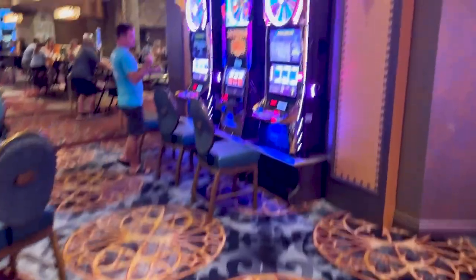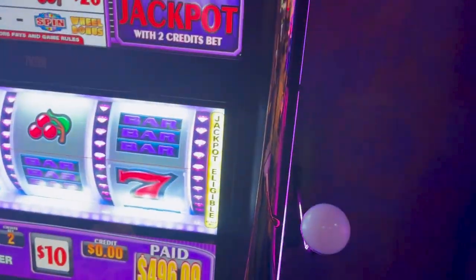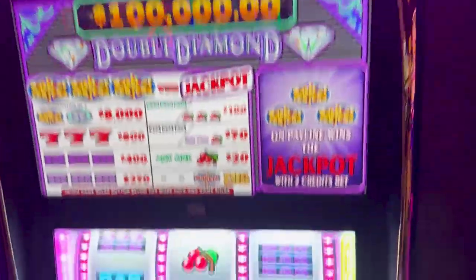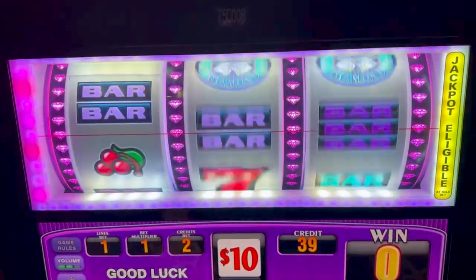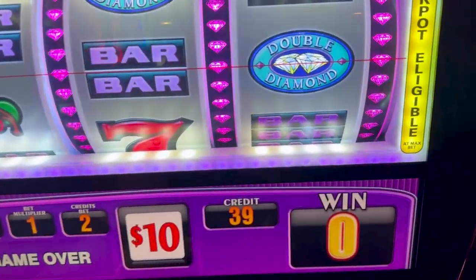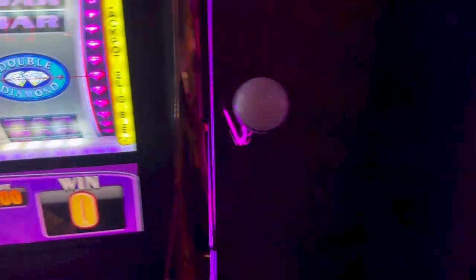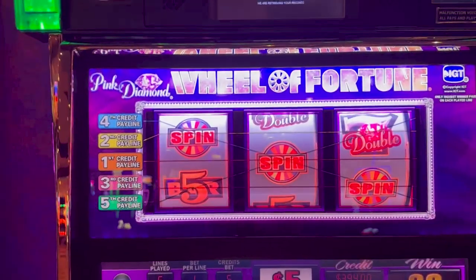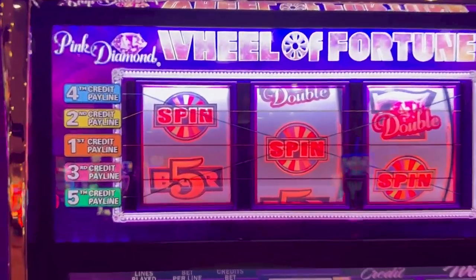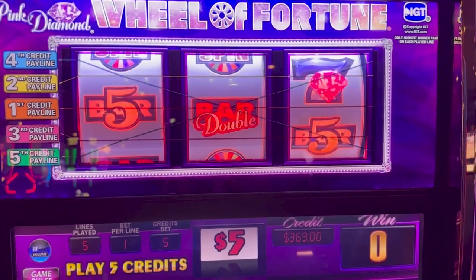We're going over here to Wheel of Fortune - five credit, two credit, $20, $25. Some expensive Wheel of Fortune. Let's do this one. Got to go for this jackpot, right? Six jackpot - we're so glad you stopped by. Come on, hit it hit it hit it. Or not. You want to do one spin on this one - $25? Do someone's backup spin? $25 backup spin. We hit 150. That sucks on a $25 bet. The highest you can win is 10 grand. Someone's backup spin, first spin luck - didn't work out for us.